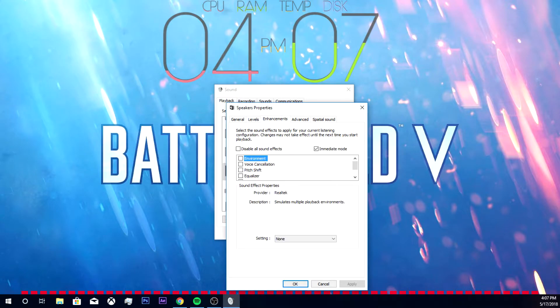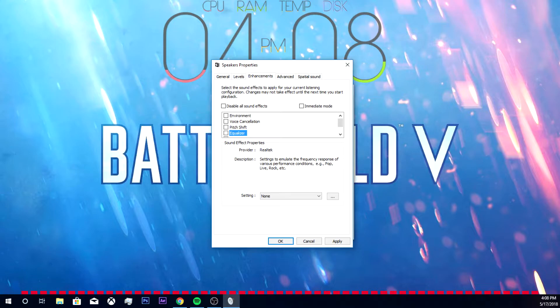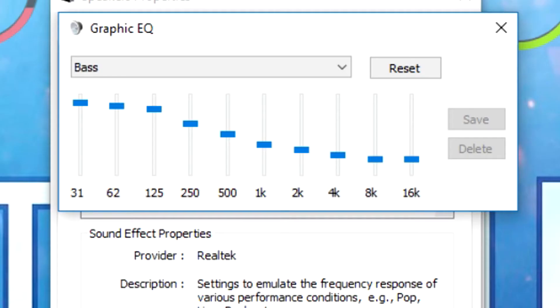I've set mine up already but I'll completely reset it just for you guys. Go to Enhancements. Once you are here, what you're going to want to do is select Equalizer. You can select the other options but I don't notice a huge difference - Loudness Equalization can actually mess with your sound, especially if you're gaming. So just go with Equalizer. Also go down and select Bass for the setting, then click on the three dots to customize.